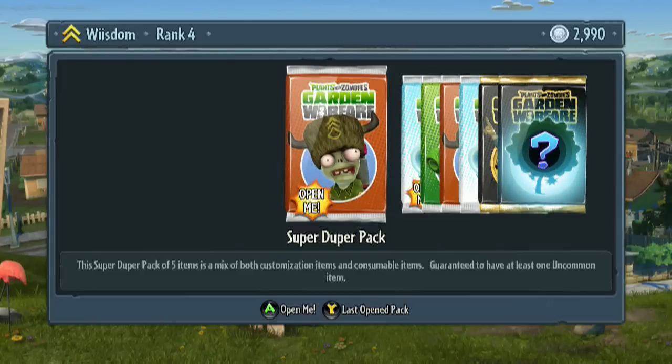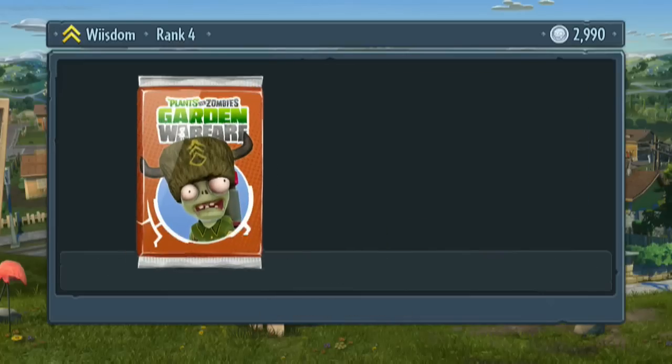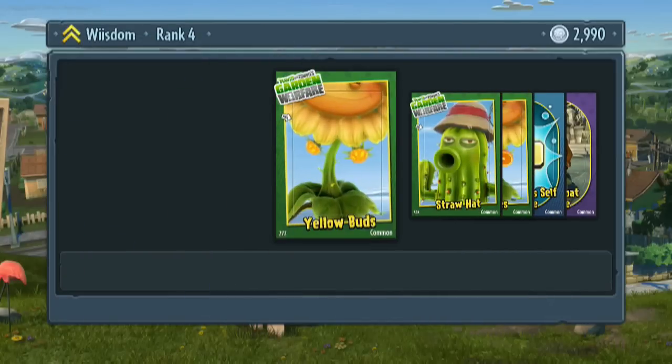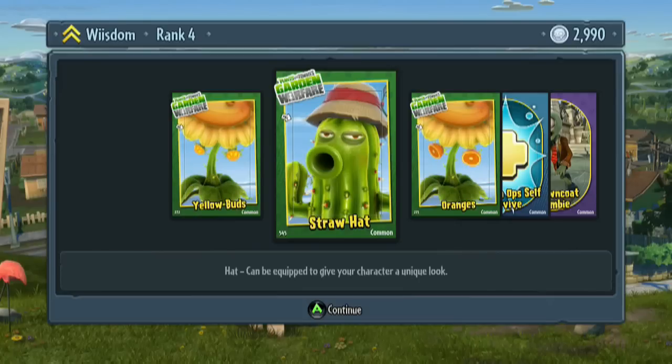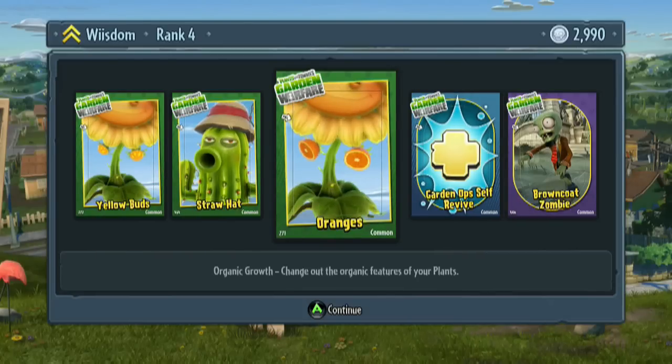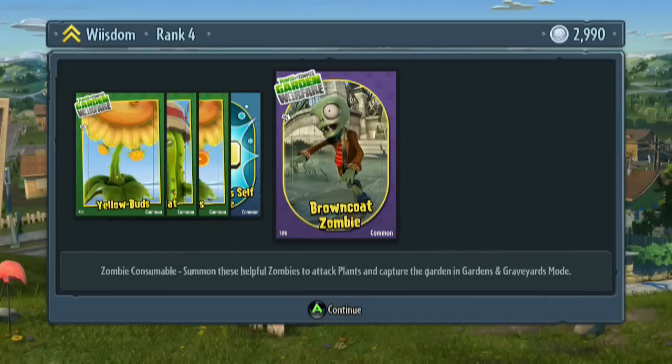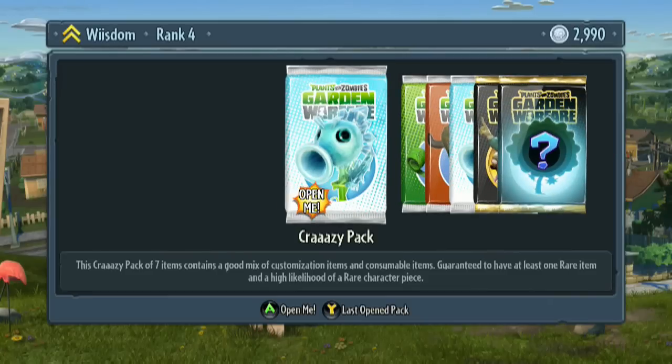The super duper pack — mix of both custom and consumables, guaranteed one uncommon. Let's go ahead and open that. We got yellow buds — change the organic features of your plants. Straw hat — that's fitting for the cactus. Oranges — change out the organic features. Right here, we got a common one: the Garden Ops Self-Revive. And right here, brown coat zombie.